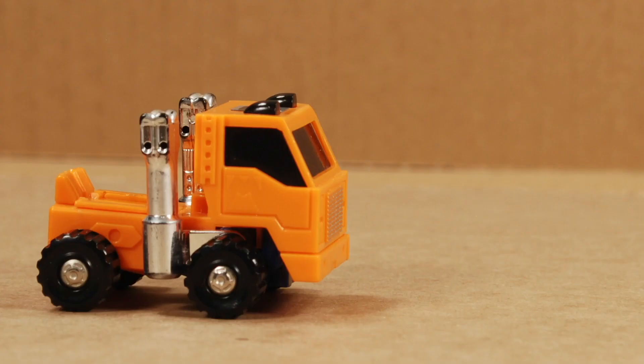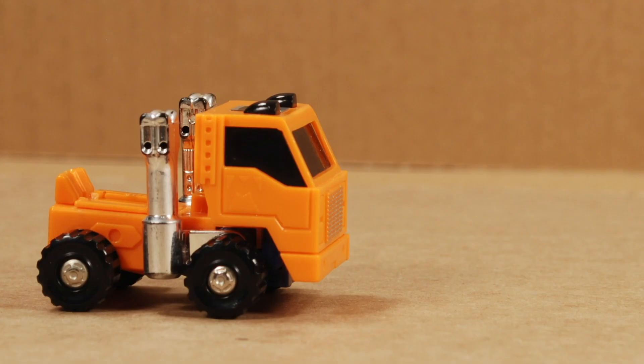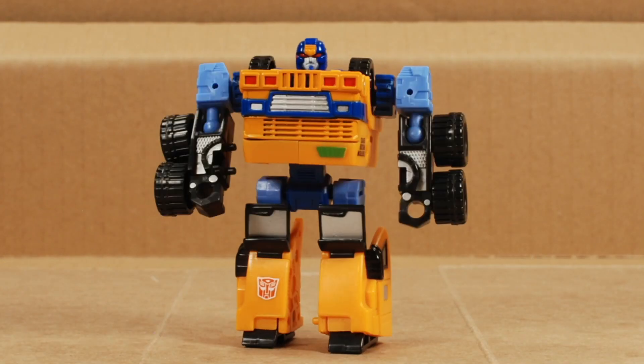Welcome to Cardboard Box. This is Huffer. This is Armorhide. Put them together and you get Timelines Huffer.